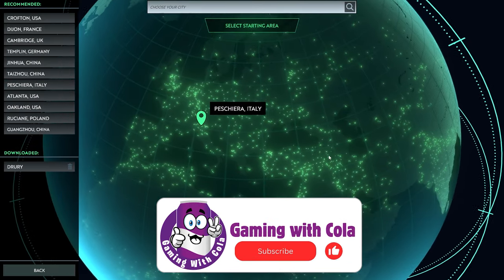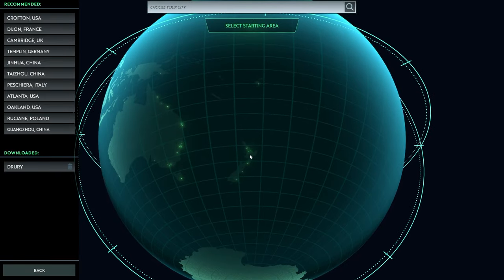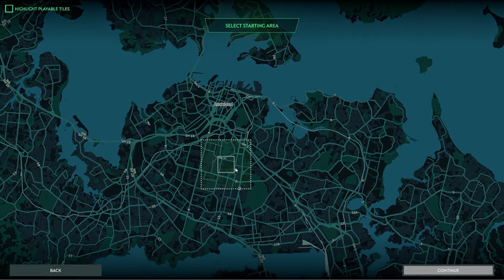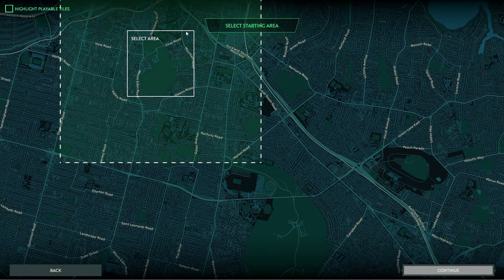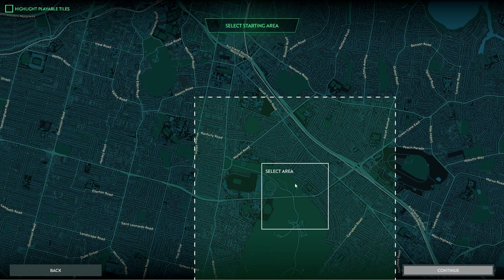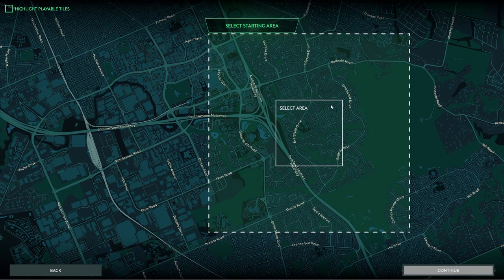The cool thing I like about it is they use basically Google Maps, so you can go anywhere in the world. Look, here's New Zealand. We could literally go to Auckland! Let's do it - let's go to inner city. That's pretty congested. We could do this one, or this one. Nope, let's go out here. We'll go to Sylvia Park - that would be interesting. Is that Readout Road? That's Great South Road, but I think I've gone too far.